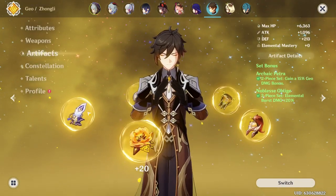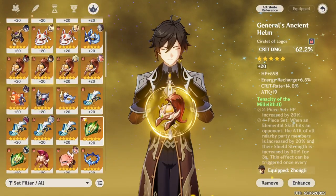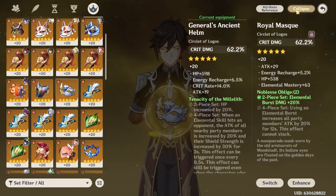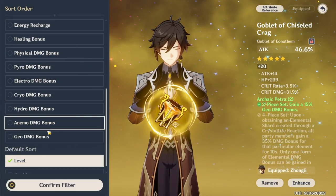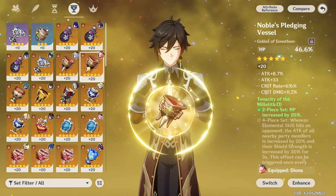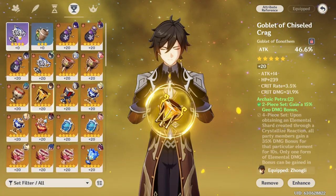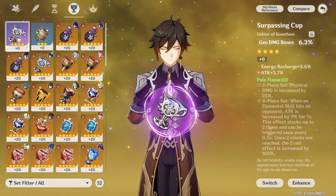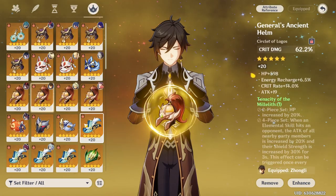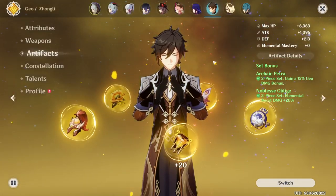Wait, what is your off-piece? Your off-piece is your circlet — do you not have a better circlet you can use? There's no crit on this piece though. Do you have Geo Goblets? Let me check your Geo Goblets and see if you have anything good. Do you have no Geo Goblets? How is that possible?! How do you have no Geo Goblets? Oh my god — somebody get this man some Geo Goblets immediately. So yeah, I would just swap the goblet whenever you can, but overall it's fine for now.